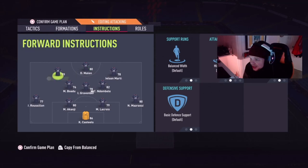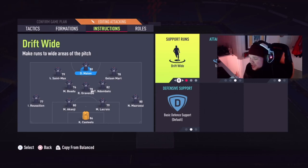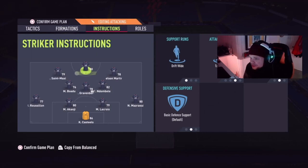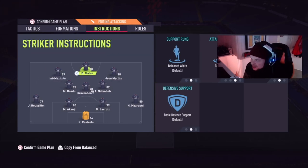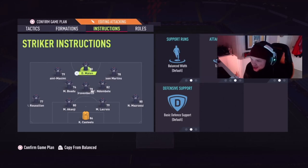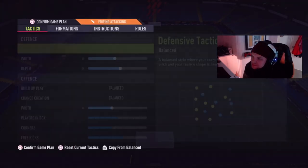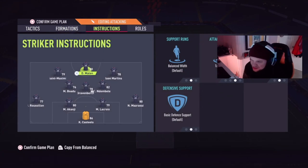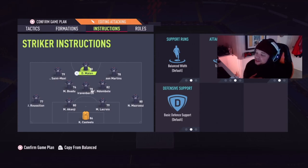On the striker I'm using get in behind — though I'm not 100% decided yet. I was debating target man and drift wide, but I don't know if drift wide would mess up with the right forward and left forward positioning. So I might just go target man. Target man works really well for me — the positions they take up and the runs they make are so much better compared to balance. Getting behind is obviously just running in behind, but target man gives much more varied movement.